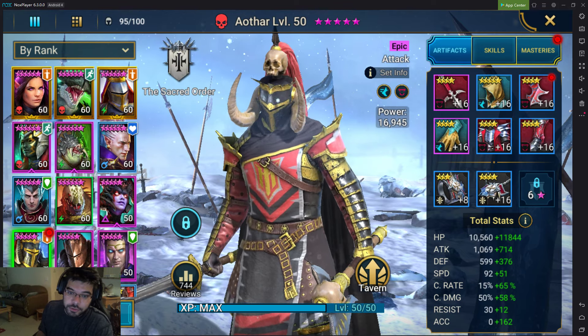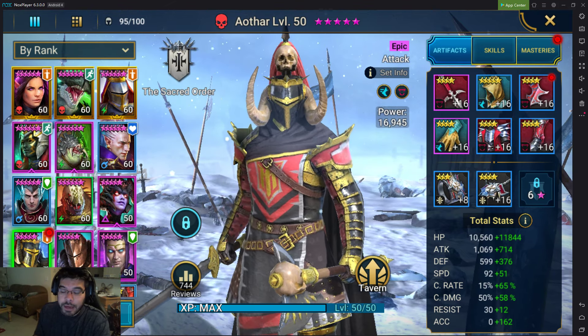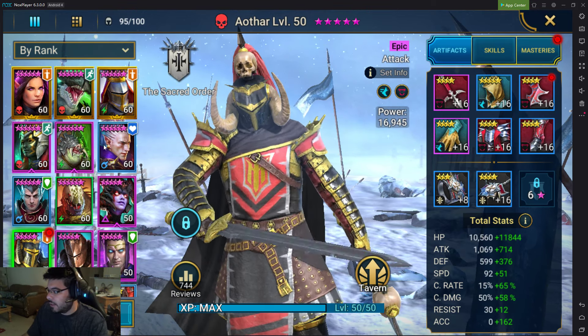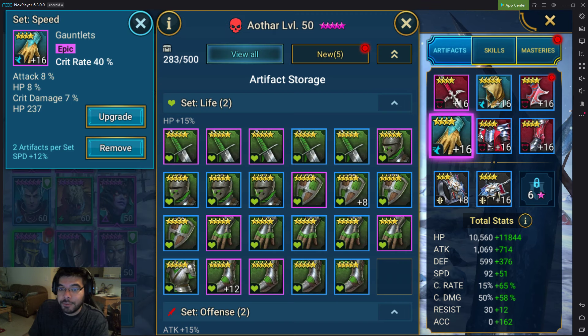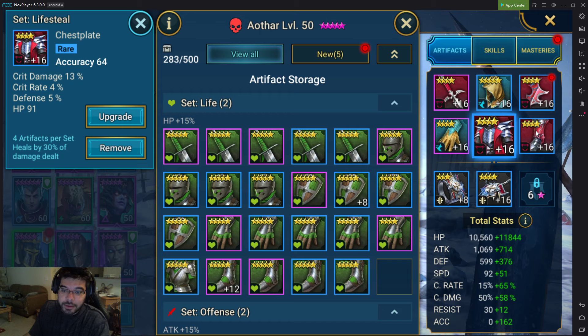As always with clan boss rosters, I usually run lifesteal, and whatever their primary stat needs to be. For him, it's speed, so I have a lifesteal set and speed set on him. I have crit rate gloves, because I always like to have crit rate pretty decently high on clan boss. I have an accuracy chest, because you need high accuracy as you get higher in clan boss tiers for his amazing poison skill, and of course speed boots.